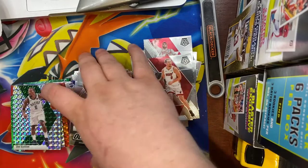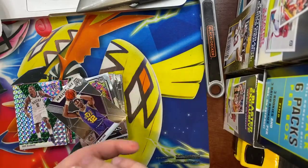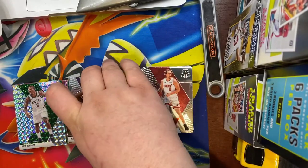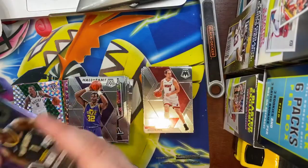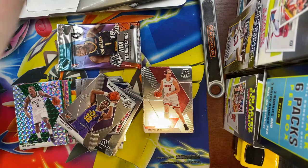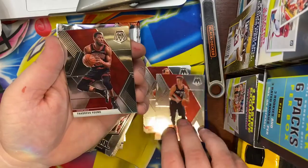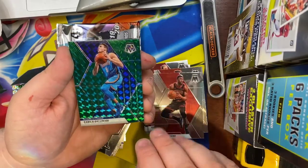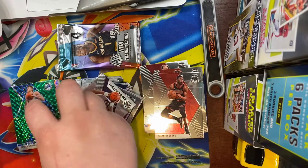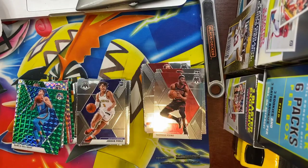We got a Zach LaVine, Kelly Olynyk, a Dennis Johnson, and a Karl Malone. Trying to get these stacks in order before I sleeve them. Two packs left in this blaster. Still no Zion, still no Ja. We got Zach Collins, Thaddeus Young, Danilo Gallinari — we have him in pretty much every color now — and a Jordan Poole rookie card for the Warriors.